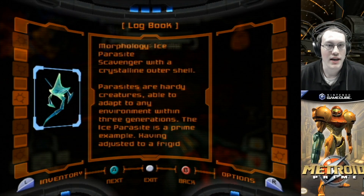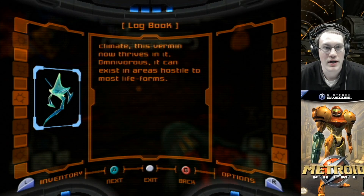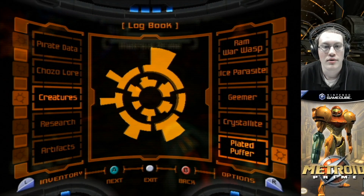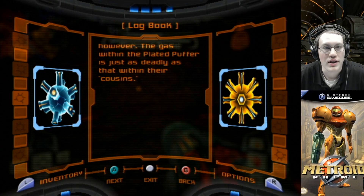Ice Parasite: scavenger with a crystalline outer shell. Parasites are hardy creatures, able to adapt to any environment within three generations. The Ice Parasite is a prime example — having adjusted to a frigid climate, this vermin now thrives in it. Omnivorous, it can exist in areas hostile to most lifeforms. Plated Puffer: mutated Puffer with reinforced epidermis. Phazon exposure has created a mutant strain of Puffers on Tallon IV. They have developed plated skin, making them harder to burst. Concussive weapons can still do the job. However, the gas within the Plated Puffer is just as deadly as that within their cousins.